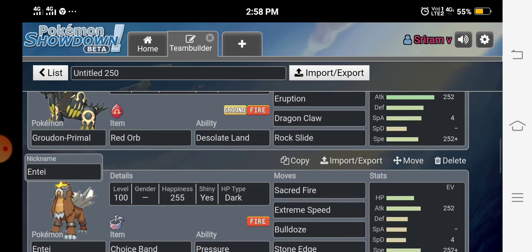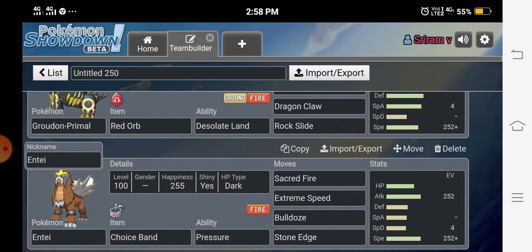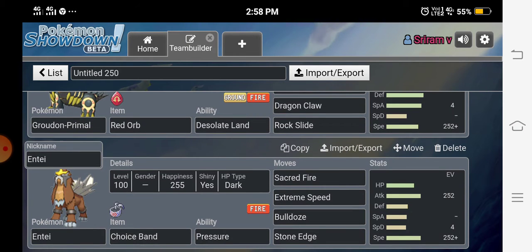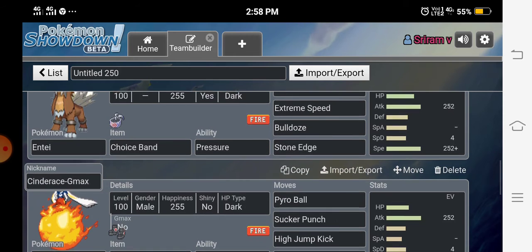The third Pokémon is Ho-Oh, our second legendary, with Choice Band. Its ability is Pressure which lowers the opponent's PP. We have Sacred Fire, Earthquake, Bulldoze, and Stone Edge for coverage. This is a max Attack, max Speed jolly nature set.